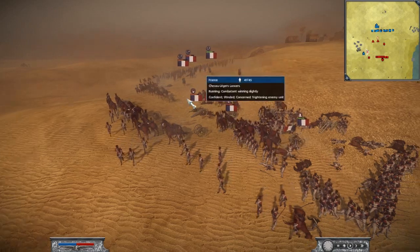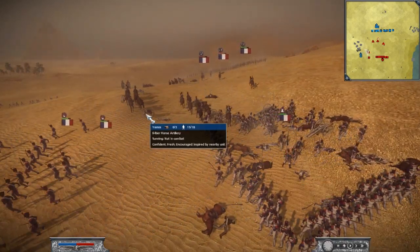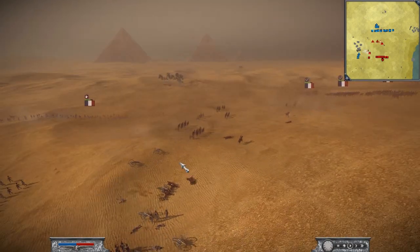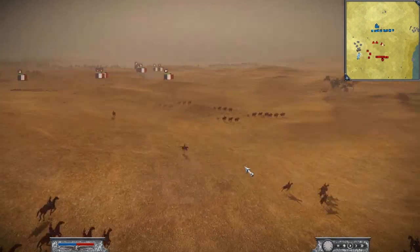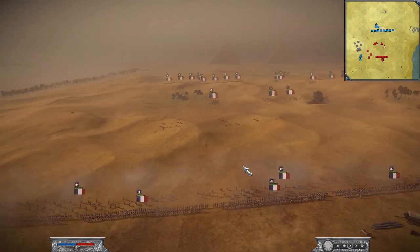You just saw my Lancers get crushed as they went into an old guard square while trying to chase off his horse artillery. But I think I've done the job — the cannons have been left there and that's what I needed to do. Lancers forming back up over here. You'll see my army build popping up on screen now.